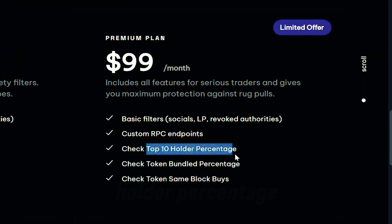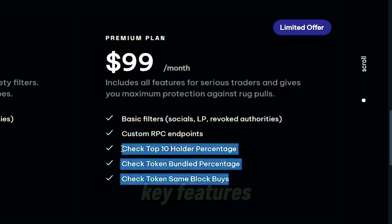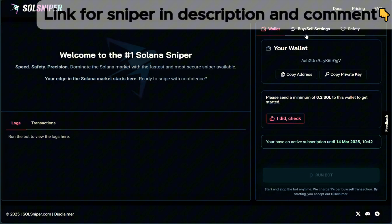This feature right here — top 10 holder percentage — handles that for you. Also in the premium plan, it checks for token bundle percentages, which is very important. And it also checks the token same block buys. These are key features when it comes to profitability.